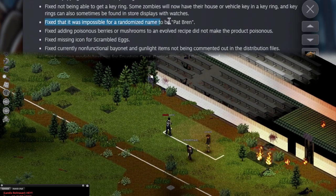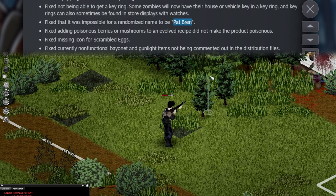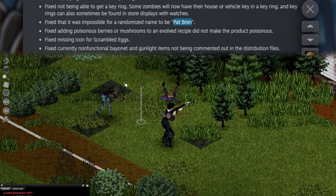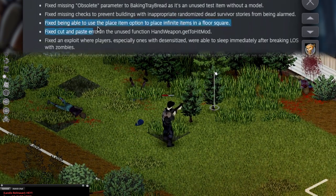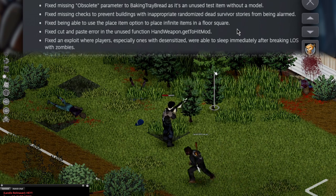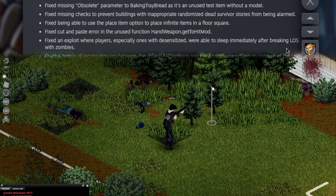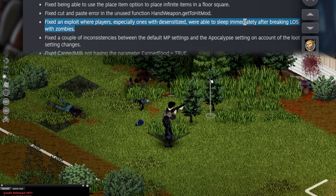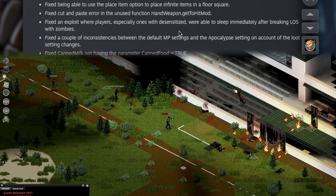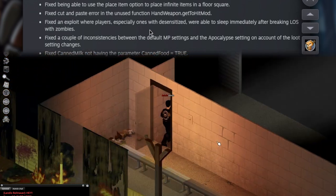Fixed that it was impossible for a randomized name to be Pat Bren — why does that matter? I want to know why. There's a Pat Bren on LinkedIn from Canada; I'm going to assume that's an IndyStone employee. Fixed being able to use the place-item option to place infinite items in a floor square — you hoarders got to find a new tactic. Fixed an exploit where players with the desensitized trait could sleep immediately after breaking line of sight with zombies. Good fix — it's very weird to run from a horde, jump into a house, and sleep on the floor in front of the entrance.